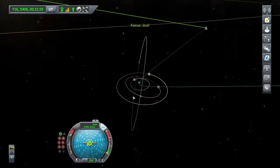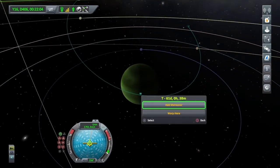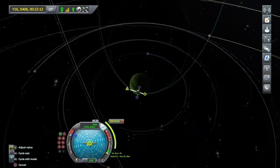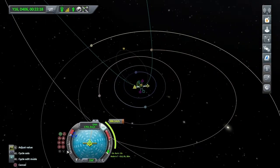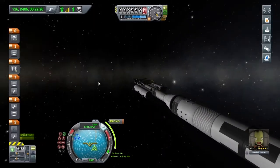Let's plan a manoeuvre at our periapsis to give it a small retrograde burn. That is about perfect — it's only a 13 second burn. I shall make sure to do some science whilst I'm close to Jool as well.